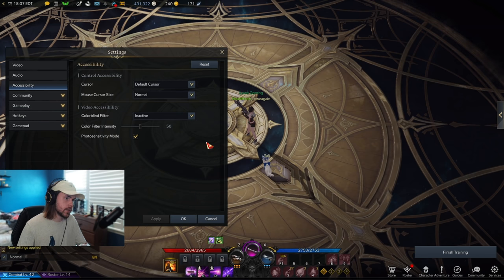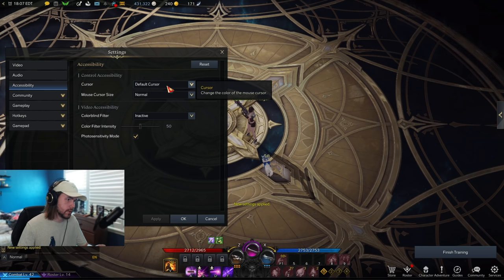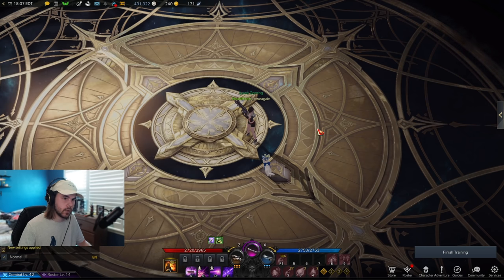One other setting I wanted to show you guys are the cursor settings. Here you can change the mouse cursor size — anything from normal, large, or largest which is comically huge. You can also change the color of your cursor right here, or you can actually hold control and then scroll wheel to change the color of your cursor on the fly.